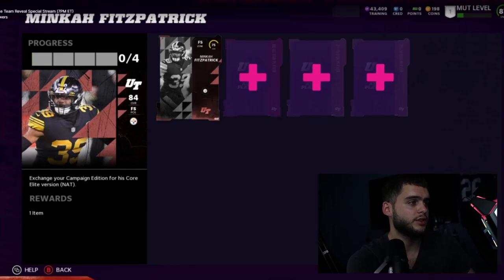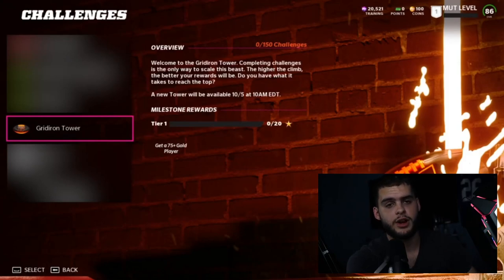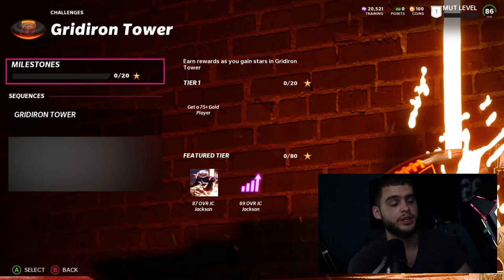Gridiron Tower is going to be similar in my opinion to last year's Rivals — an upgradable solo mode that keeps going throughout the year. Welcome to the Gridiron Tower: completing challenges is the only way to scale this beast; the higher the climb the better the reward. Your tower will be available on 10/5 at 10 AM Eastern. In the featured tier you get a free 87 overall JC Jackson and a 60-something overall JC Jackson as well, which is super cool — he's one of the faster cornerbacks.